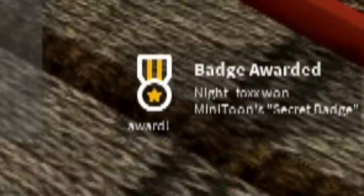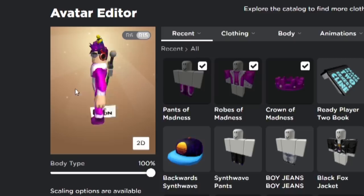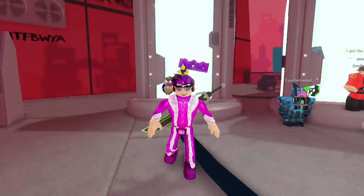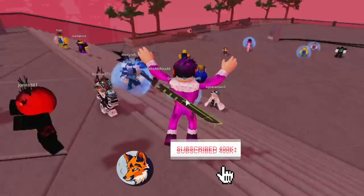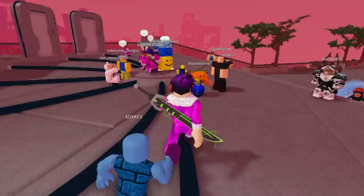Upon doing so, you'll get the secret badge and the elephant will thank you for saving him. And that's it — you also get some pretty swag items. You can head over to your avatar editor and equip the new purple crown and purple robes. You can strut around any game, including the Ready Player Two game lobby, and show the world what a king you are for being awesome at Piggy. Hopefully this tutorial helped you out. If it did, leave a like and subscribe if you're new to stay up to date on all things Piggy and Ready Player Two. Thanks for watching — carry on, gamers.